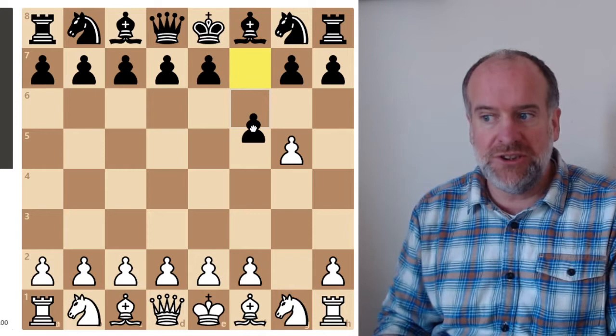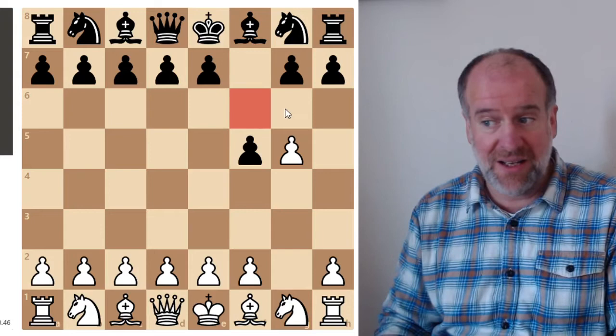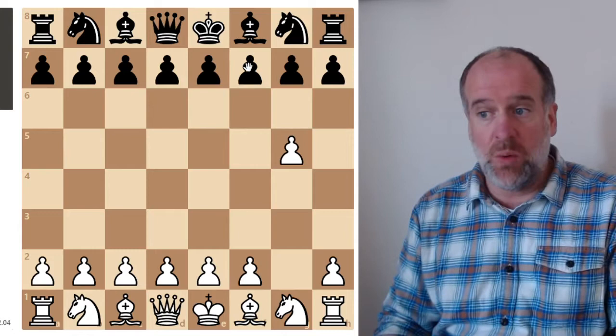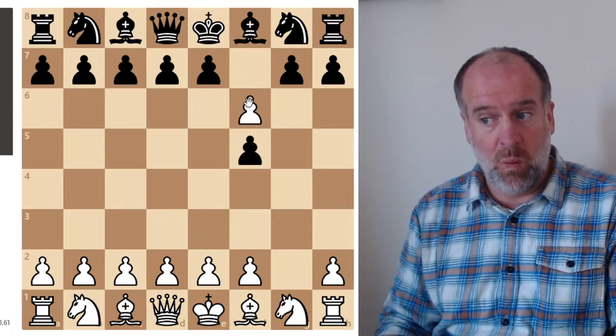Let's just go through that in slow motion. The pawn goes one, two. Well, I'm a bit annoyed because had it only gone one, it would have gone there and I could have taken it. So I'm going to take it anyway. And there we are — that is the en passant rule, because you can take the pawn as it passes you by. And it's taken.